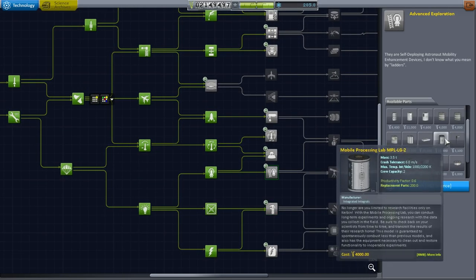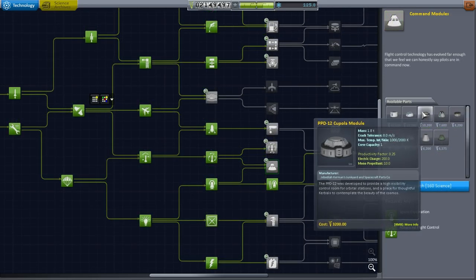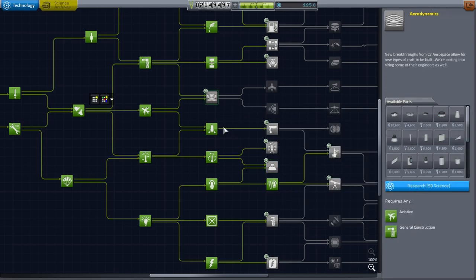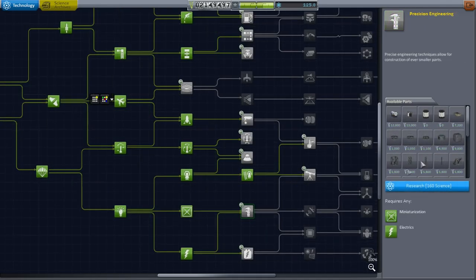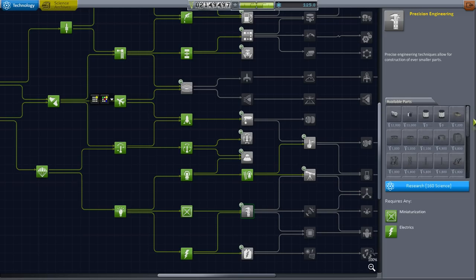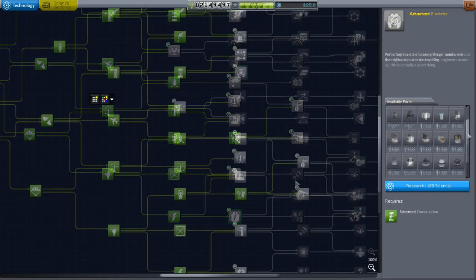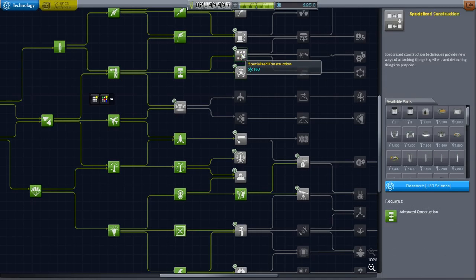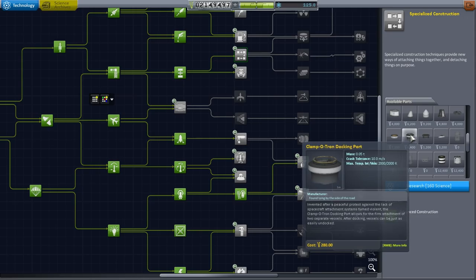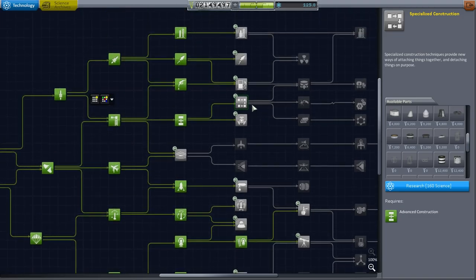And I want the mobile processing lab — hopefully that's what we need. I'd also like a docking port; the cupola was optional but I'd like a larger docking port. That looks like I need 160 science. Is this the large docking port here? I mean the regular sized docking port. I don't remember where the regular sized docking port ends up — ah, there it is. So we do need a little bit more science to unlock that, but I guess we'll put the small docking ports for starters.